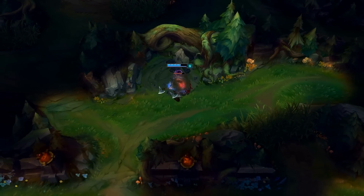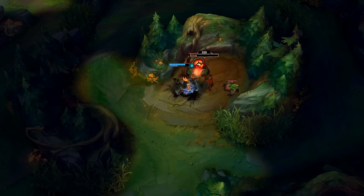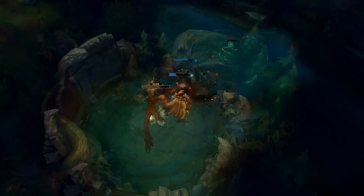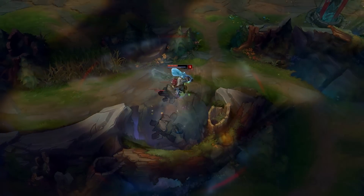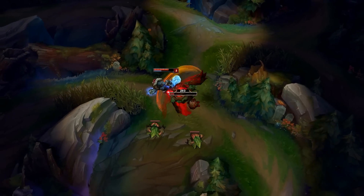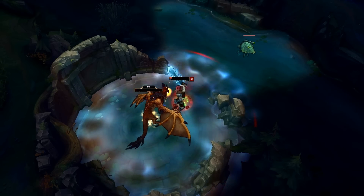For tip number 11 we're taking it to the jungle on Olaf and Trundle. Both of those champions have abilities that increase all forms of healing, so be sure to save your smite for the red buff on them, especially in your early clears since you'll get a massive heal from it. If you are starting on the red side in your first jungle clear, consider doing raptors before red buff after krugs so that you can smite the red buff for a nice boost in sustain to gank a little bit more early on.